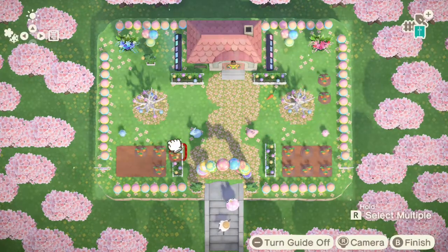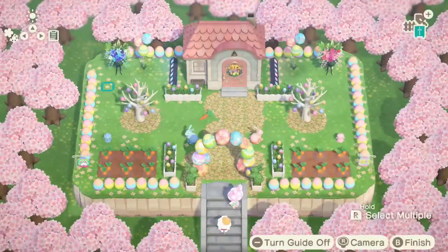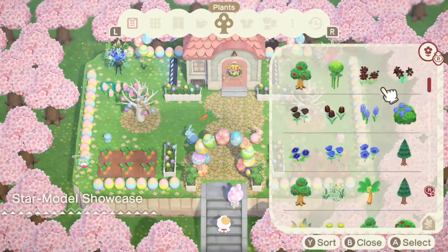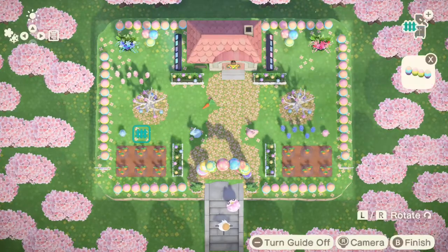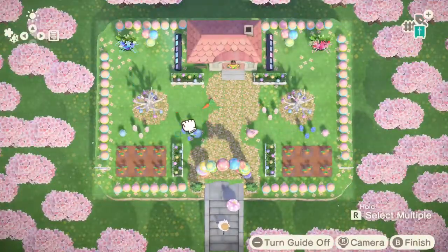I figured I'd do one half in pink and one half in blue with corresponding decorative items for each color. I decided to give each of them a little carrot garden on each side and a little bunny garden decoration — one pink and one blue. Then I'm putting in some flowers to add sprigs of color to match each side.